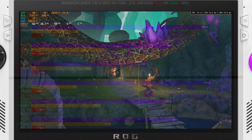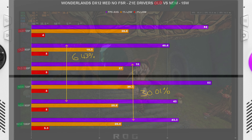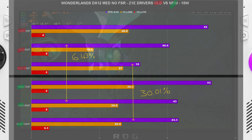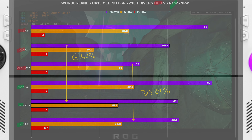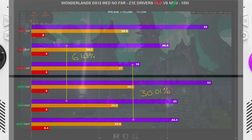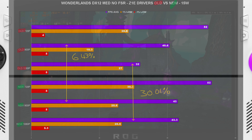Going into DirectX 12 for Wonderlands at 15 watts instead of 30 watts, we got almost just over a 30% gain at 1080p, and at 900p we saw a 6.43% gain. At 720p we honestly didn't see that much of a gain.